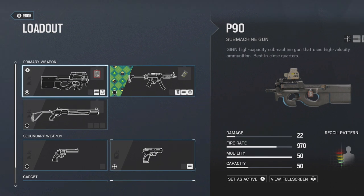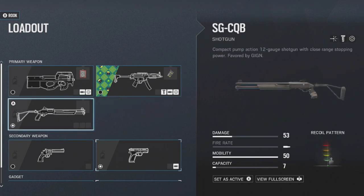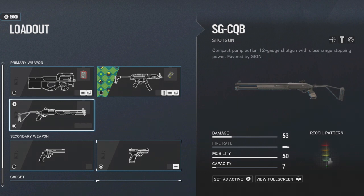The second gun Rook can choose is the MP5. The MP5 does 30 damage per shot, has a fire rate of 800, and a capacity of 30 bullets in the magazine. For Rook's third and final primary weapon choice, he has access to the SG-CQB shotgun, which does 53 damage, has a pump-action fire rate, and a capacity of 7 in the magazine.